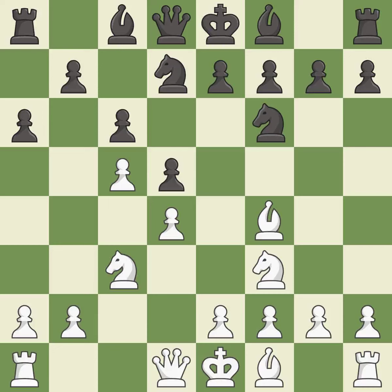This develops a bishop off its starting square, getting it into the action. This wins time by threatening a bishop and forcing it to move away. This move puts the bishop on a safer square, allowing the knight to control more squares. This develops a rook off its starting square, getting it into the action.